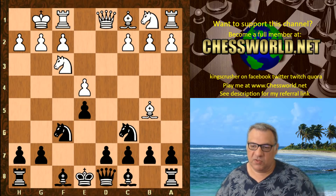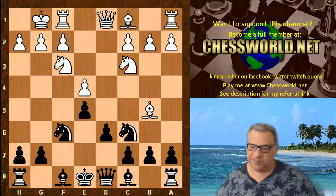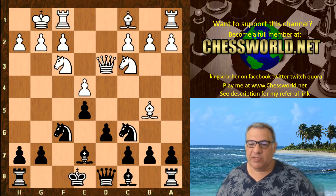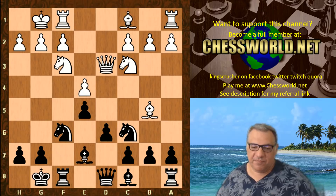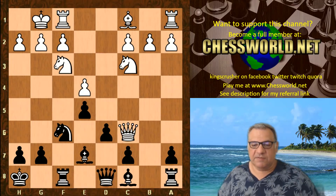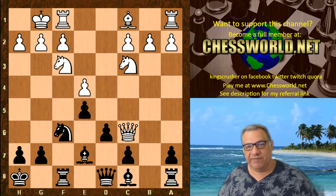White castles, d6, Nc3, Be7. Qd3 is played, which seems to be designed to discourage castling because there's a check and winning a pawn — but this is exactly what Leela plays. Leela castles into check and White wins a pawn, so that's either the end of the story or the beginning of the story.